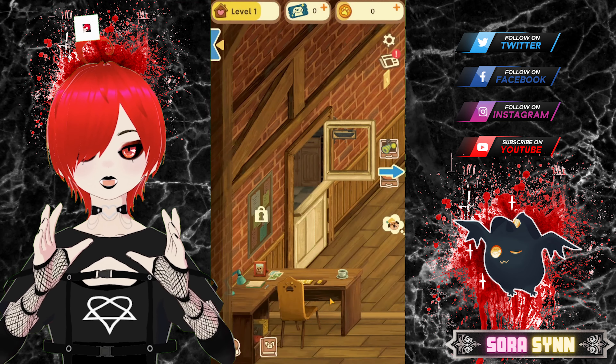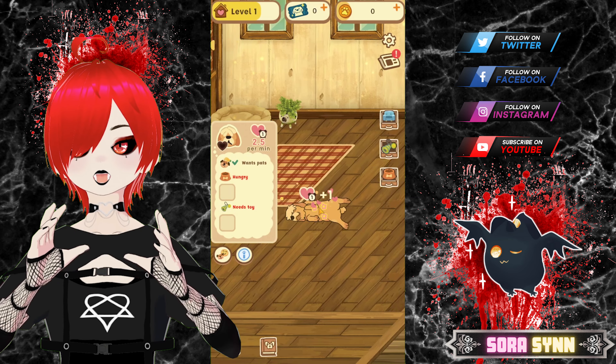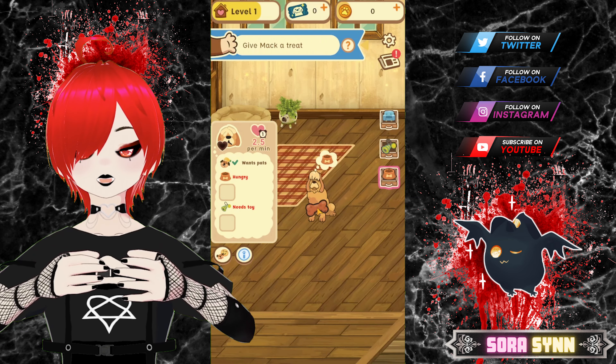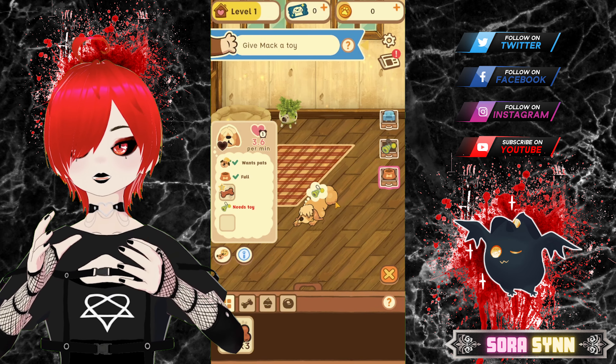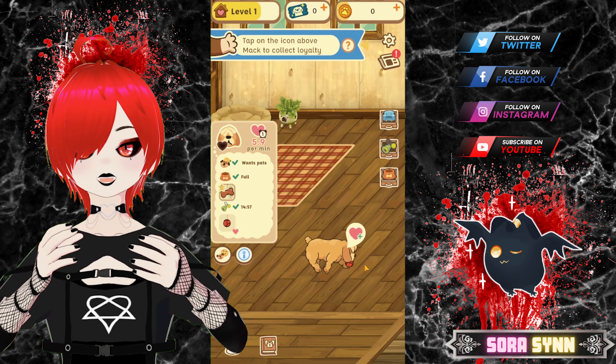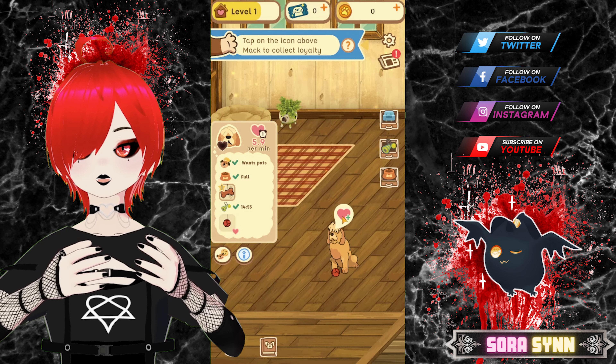Old Friends gameplay reminds me of that cat collector game Neko Atsume, except that with Old Friends there's an actual story attached to it, and it's all based on the real life counterpart called Old Friends Senior Dogs Sanctuary. All the dogs are also based on real life counterparts, and every month that the game is profitable, the developers Runaway will make a donation to cover the cost of a dog's care for a year. I think this is such a noble cause and an amazing idea for how to help elderly dogs through a game.